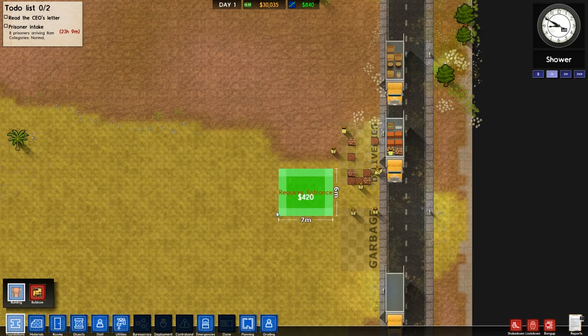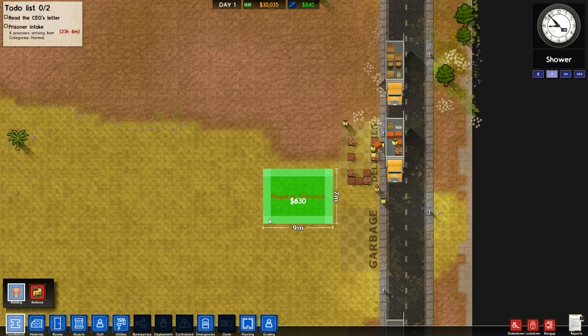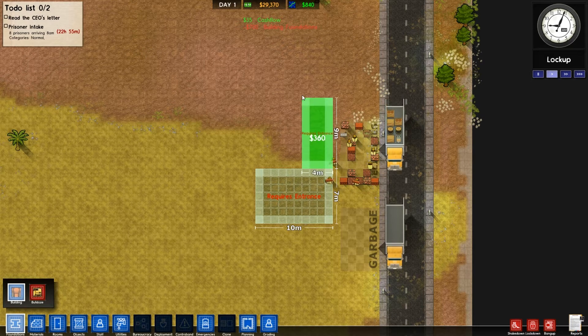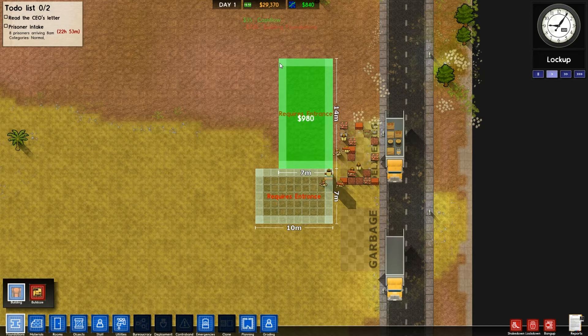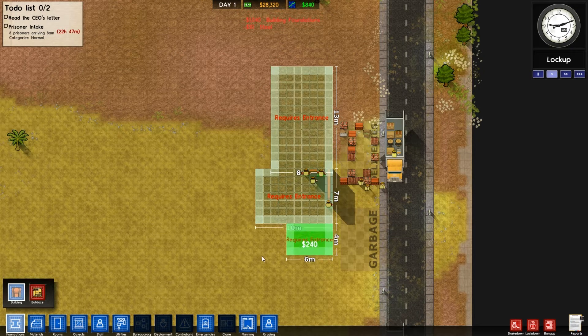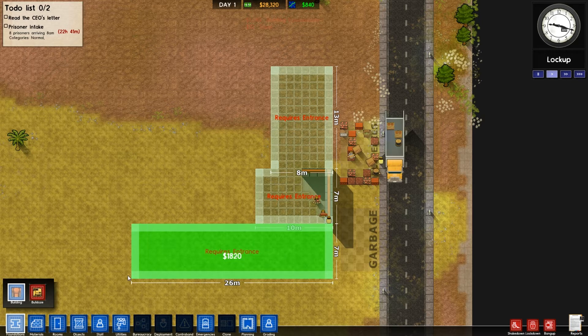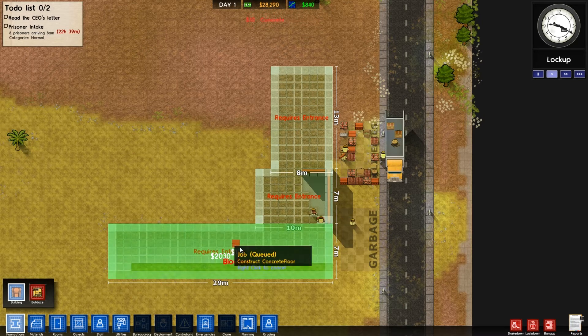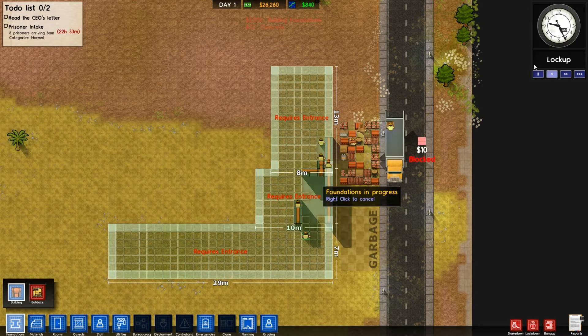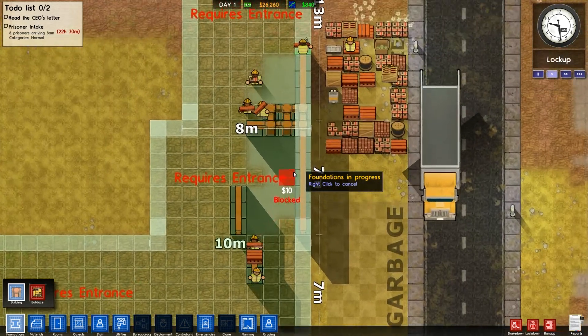Let's build an entrance hall — let's make it a bit longer, a 7x10 meters. I'm going to want to build a holding cell right here. And we're going to build a big kind of maintenance room which will be expanded in the future, right here. I've kind of wasted a lot of money so far being a bit extravagant. These guys are building everything as you can see.